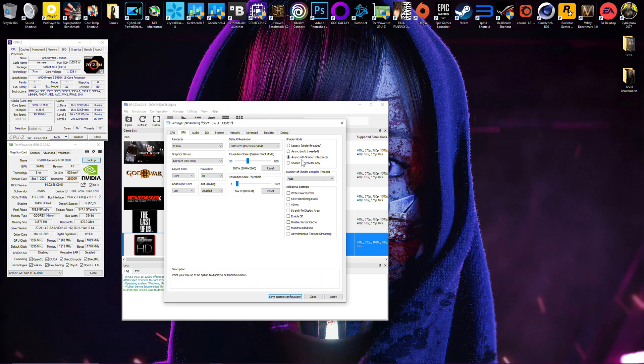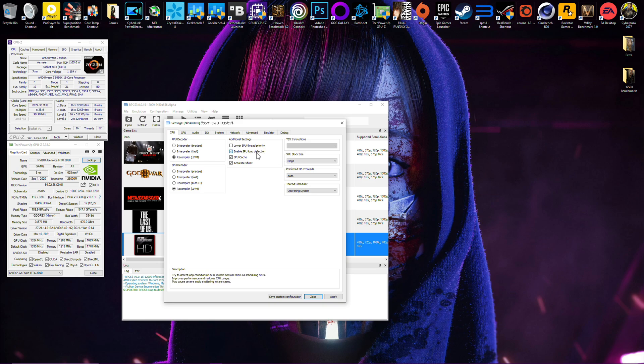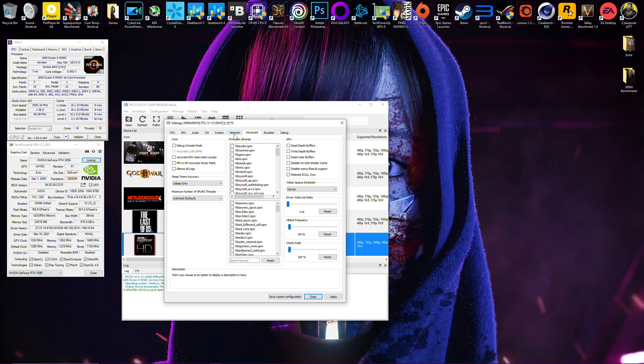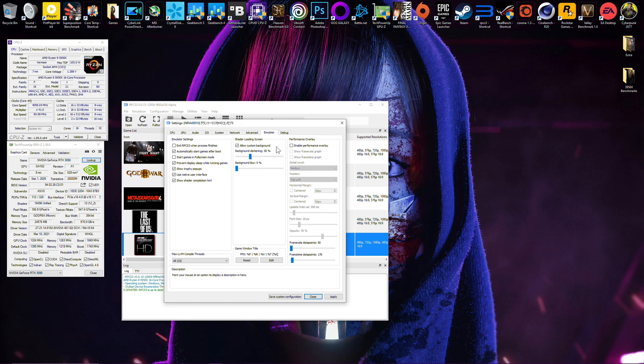I'm using async with shader interpreter. Audio settings aren't really important. On the CPU side, these are the settings I'm using — SPU block size at Mega. Nothing too different from what you'd normally run for most games. I'm not using any firmware libraries; these are all default, along with my debug emulator settings.